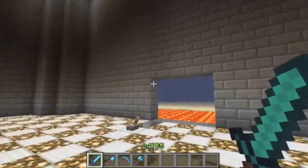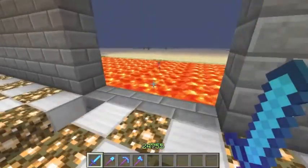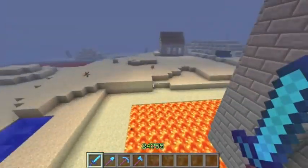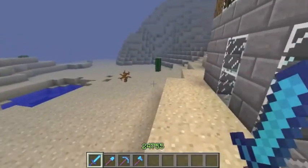This is the inside — I hope he has ideas for putting stuff in here. It's mainly glowstone and iron floors in a checkered pattern and it's just awesome.